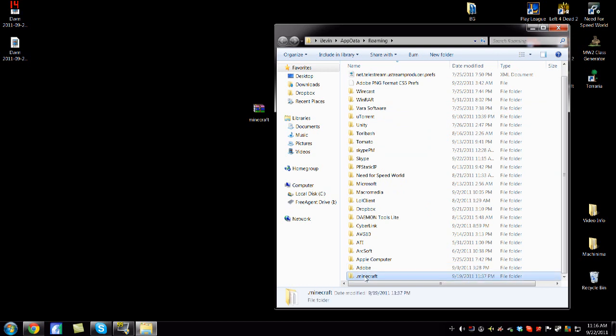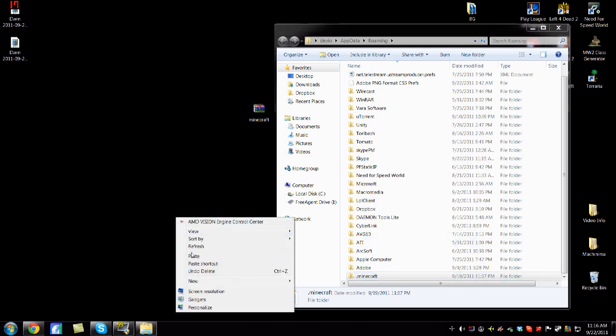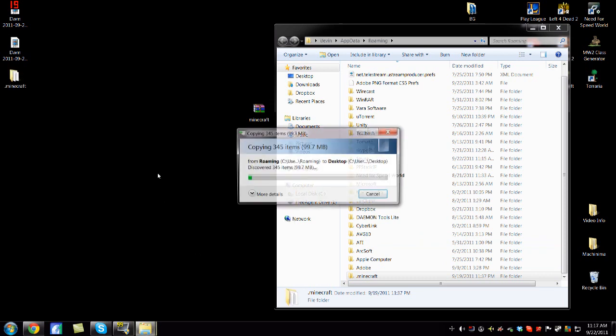You'll see the folder here. First thing you'll do is make a backup — copy and paste it to your desktop. That's just a mandatory backup right there.